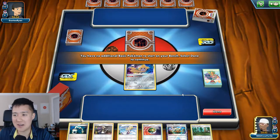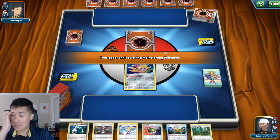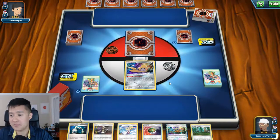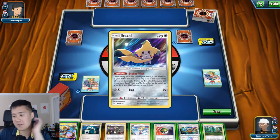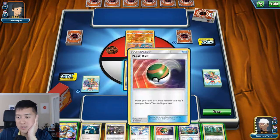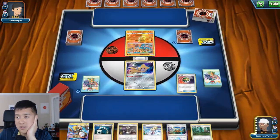Our opponent has a bunch of different types so I have no idea what we're facing. If I had to guess, a Buzzwole deck, but it's not really based on much. They have my top deck. We do have a Lillie. Zero Aura is not great right now. Let's pull a Zapdos out - it's definitely a safe card to have.